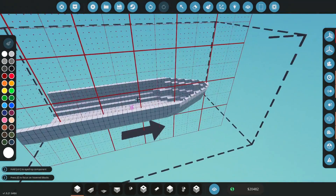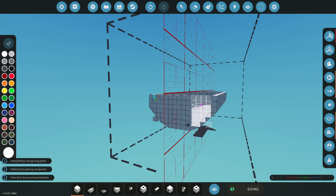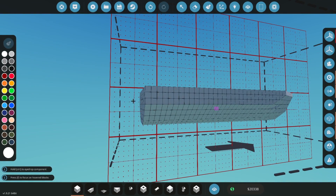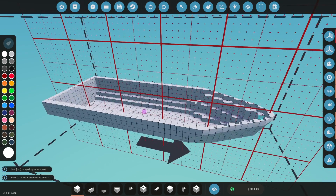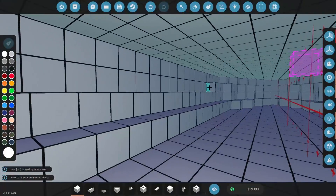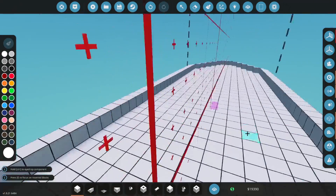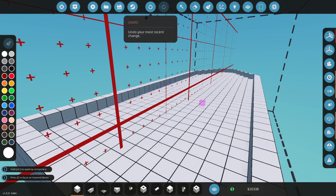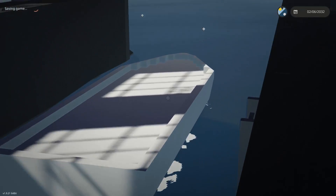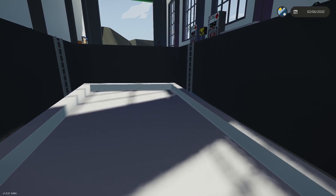Now we've got the basic shape of our boat hull. What you want to do then is make sure you've got a back on it. For the back of this, I'm actually just going to fill this in here. I might extend it over a little bit later. Then what you can do is seal this top section, because the way Stormworks calculates buoyancy is not about displacement — it's about the air volume inside that it displaces. Because this is a big air volume that we've now sealed, this should float. Let's spawn it in. Look at that — it floats, and it floats really well. We're now able to build onto it.